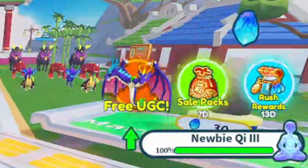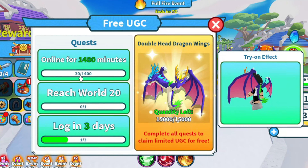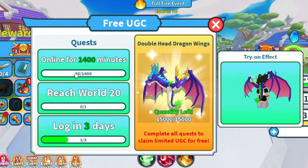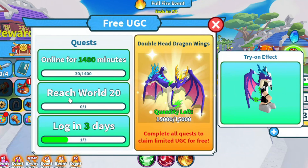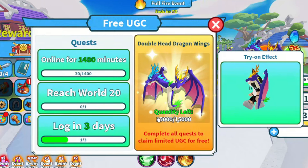After logging into the game, you will see the free UGC item here — click it for more information. To get these free items, you have to finish some tasks. First, you have to play for 1400 minutes, which is almost 24 hours.